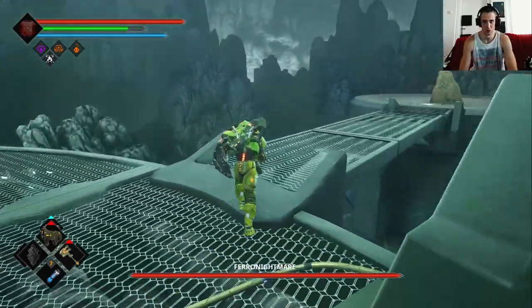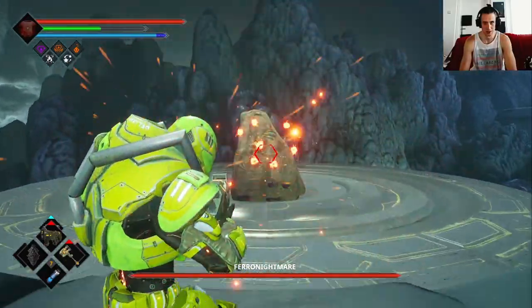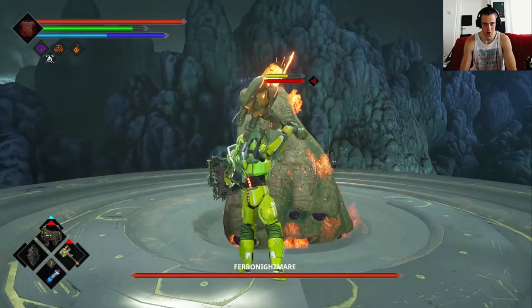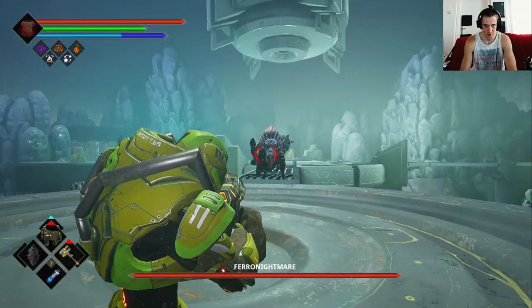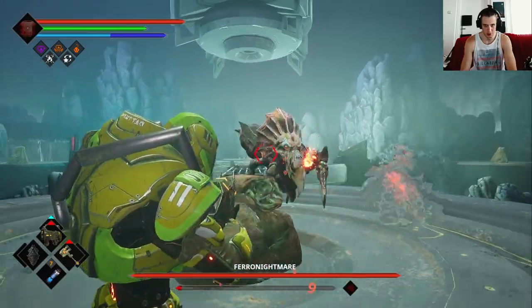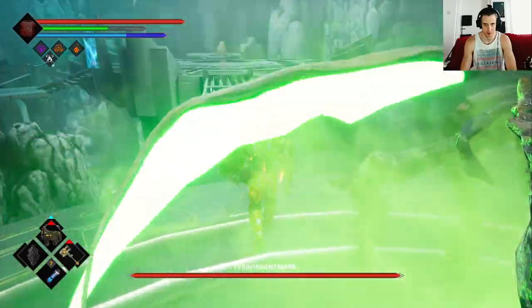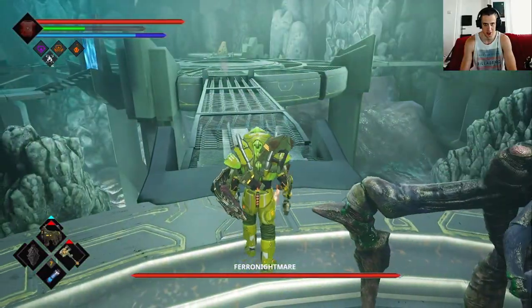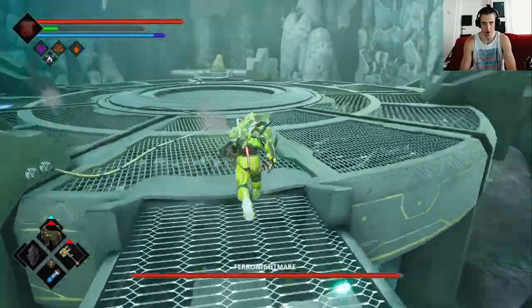So the first thing we are going to do is destroy his nests, so he can't respawn any health. That's fairly easy. He will come to us, because the most dangerous thing on this map is not falling off. That's a good start — I'm already glitched inside him. You shouldn't roll on those paths, that's pretty much it.